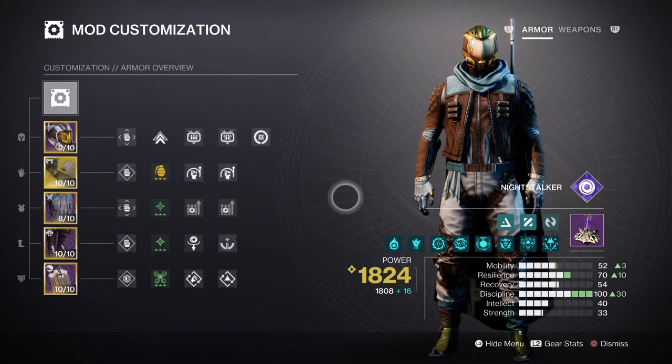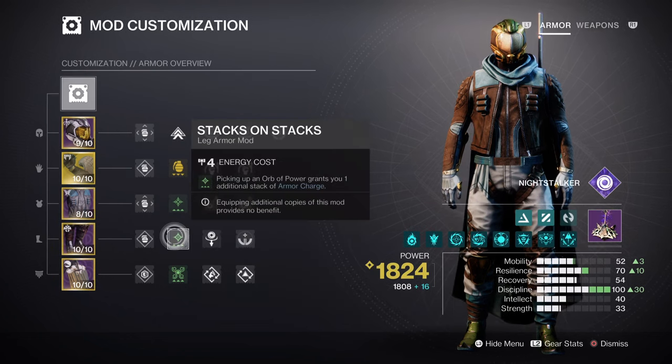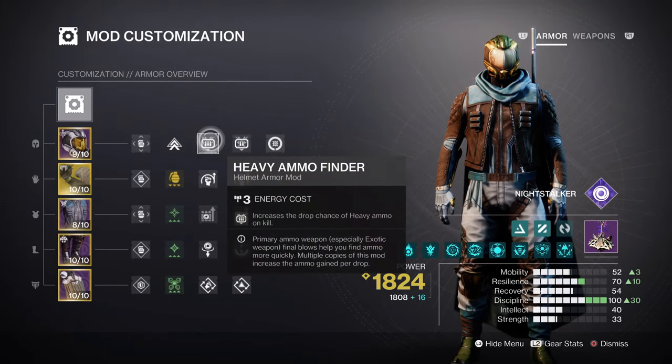Once this is all done, this will then leave you room for additional mods, such as Charged Up giving us plus one to armor charges held. Then having Stacks on Stacks will grant us two Orbs of Power collection rather than one. Having Harmonic or Connect Siphon will allow us to create Orbs of Power while on the go, while Powerful Attraction will make it easier to collect Orbs once our class ability is free. Lastly, having Special and Heavy Ammo Finder mod is a must-have for how often you'll be using the two, while Ammo Reserve and Scavenger will further aid you from there.